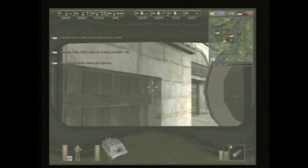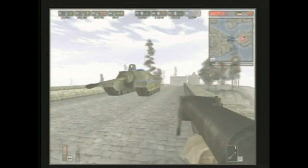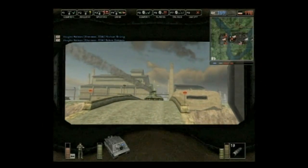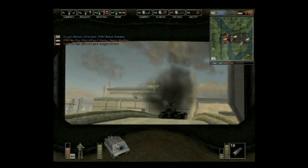Pretty much all the other stuff the expansion adds is pretty similarly balanced. For instance, the expansion adds new supertanks — basically the German Sturmtiger and the American T-95. These are very, very powerful weapons. The Sturmtiger can actually fire in a straightforward fashion rather than firing an arc you have to compensate for. But these vehicles are actually pretty balanced because of limited ammo, turning radius, or speed.